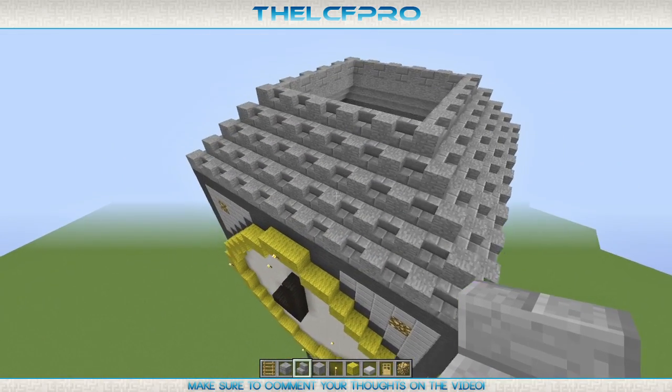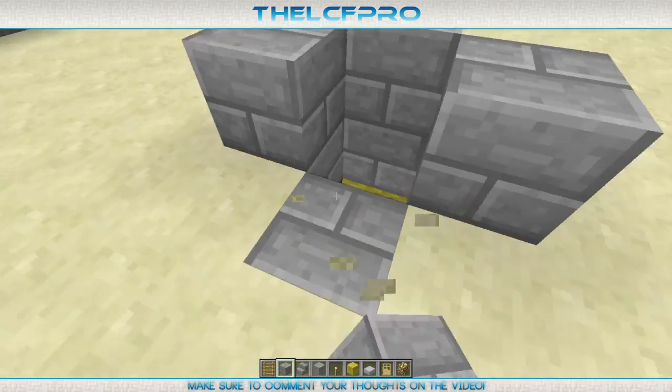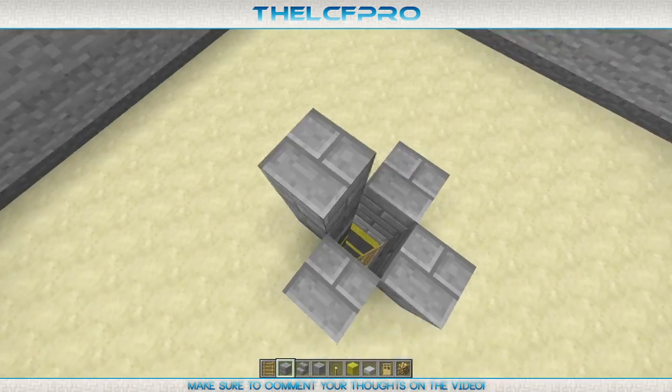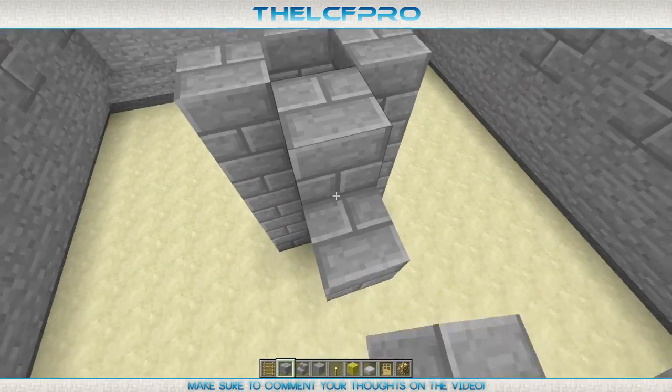And there we go — as you can see this is now done, which is awesome of course. It's pretty smart to extend this hallway as well five times, because this is five times as well. So this is the 2nd row, 3rd row, 4th row, 5th row. There we go.